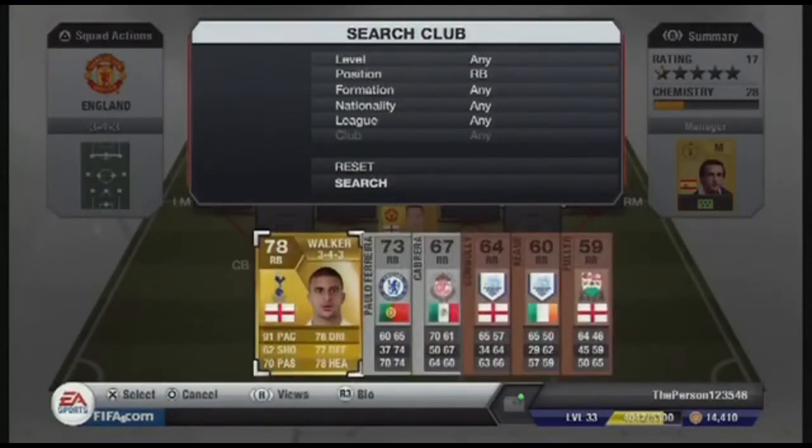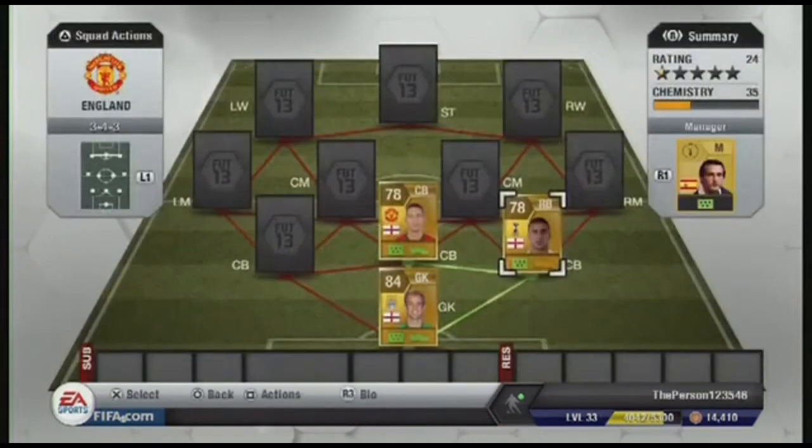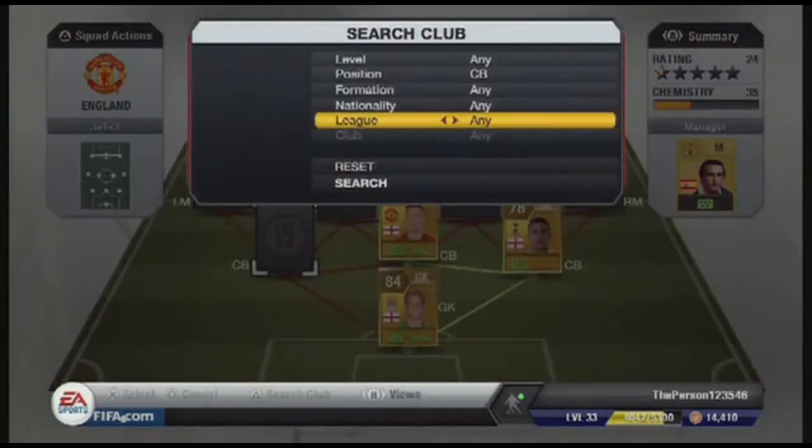In the right centre back position we actually have a right back, which is Kyle Walker, with 91 pace. He is mainly an attacking player but he will come back and defend. He can get back as well, although it does feel like he gets outpaced by some slower strikers sometimes, but most of the time he is quite solid.